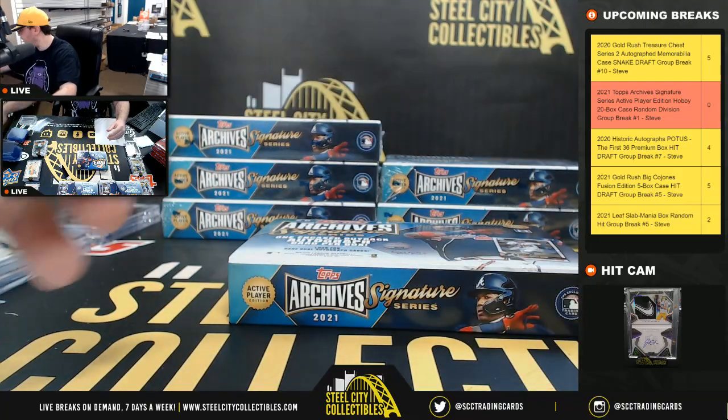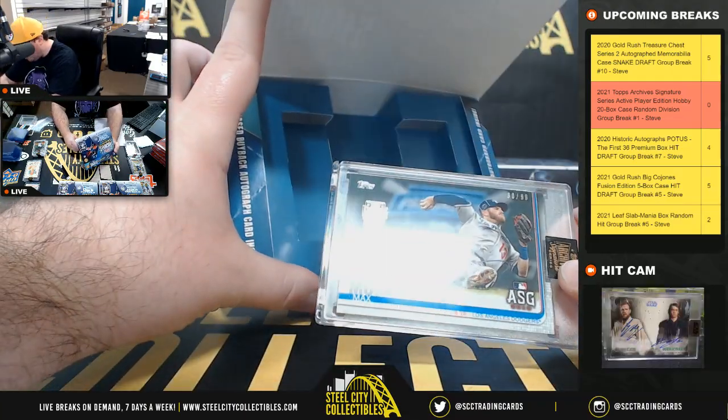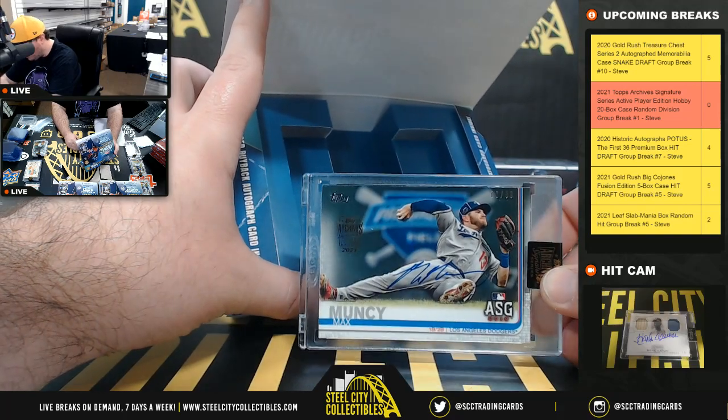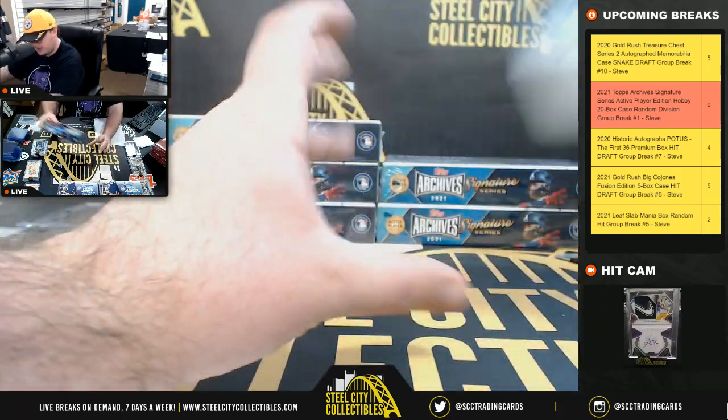Box number 15 — Max Muncy from the Topps All-Star Game card, number 80 of 99, National West goes to Matthew.